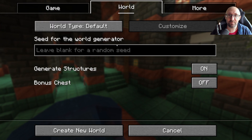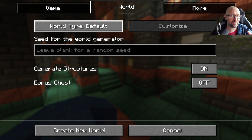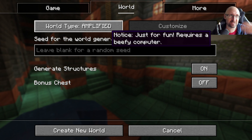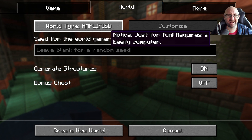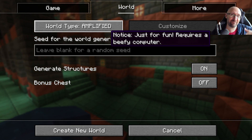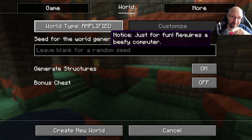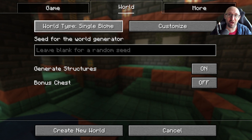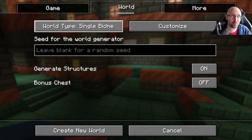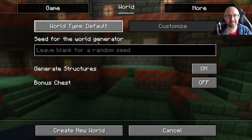Let's take a look at the world tab. We have the world type — for your first game you're going to want to leave this as default, but there are super flat, large biomes which is like big oceans and big deserts, that kind of thing. Amplified will make your mountains much more extreme — they'll be crazy, so just make sure you have a beefy computer. Single biome you can do as a kind of challenge — I played in a desert-only world for example — but leave it on default.